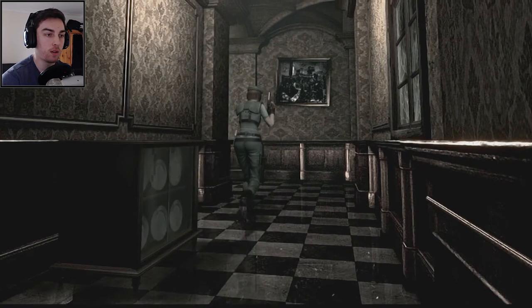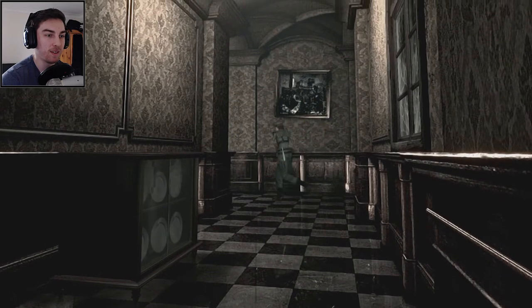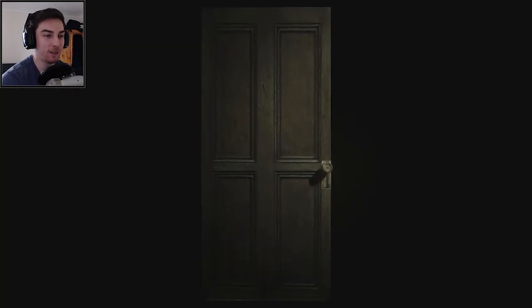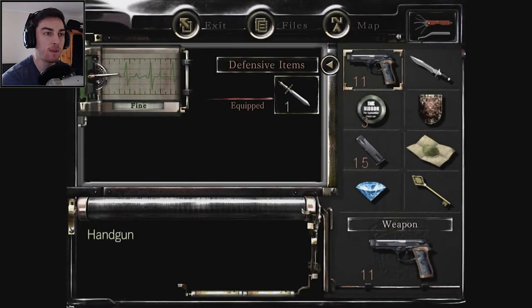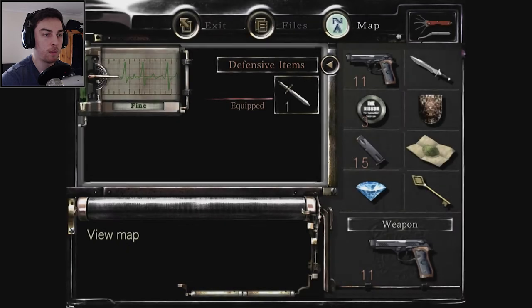I think we should save at some point because I haven't saved yet. If I'm going into unknown territory and get swamped — look at this camera angle. Can we check out the map? Is it being opened up a bit? I don't know — I think red means the door is locked, or that we've tried the door and it's locked. The blue ones are the ones that we've opened.